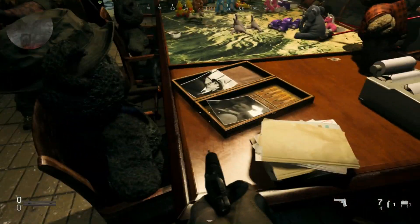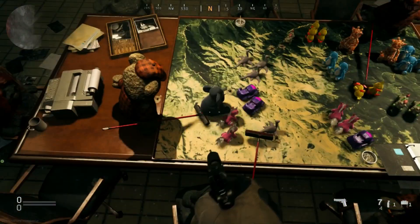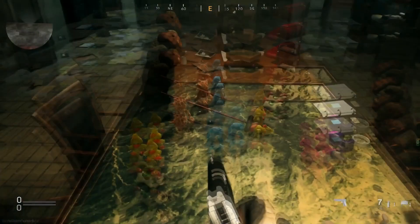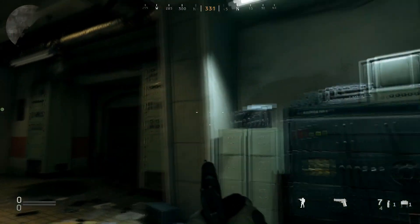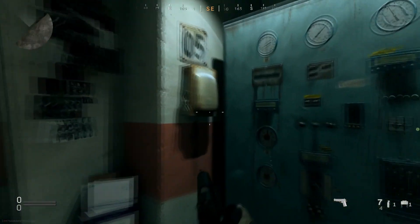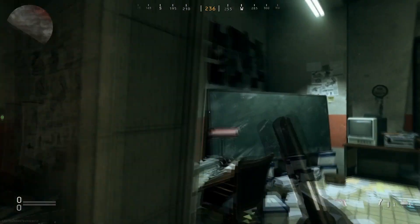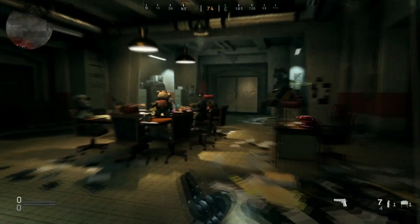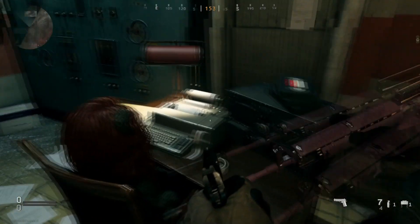Now there is one bonus easter egg you can also do in here other than just looking at the teddy bears. If you want to do this side quest within the current easter egg, there's actually going to be a red telephone right at the table. The table with the teddy bears is the one you want because there are multiple red phones.